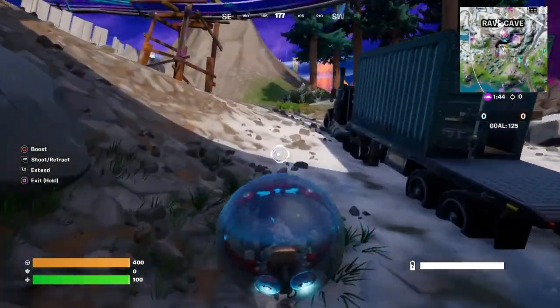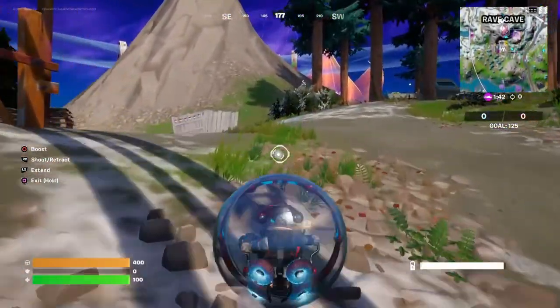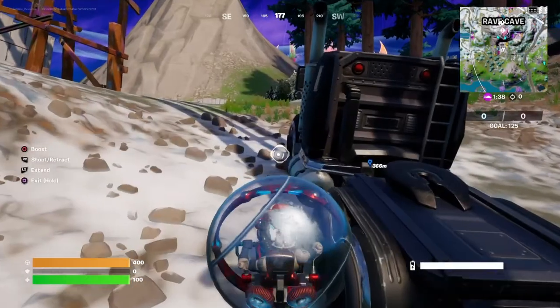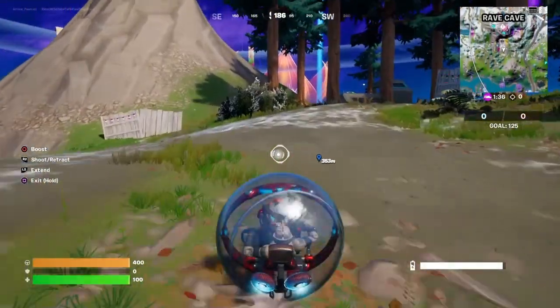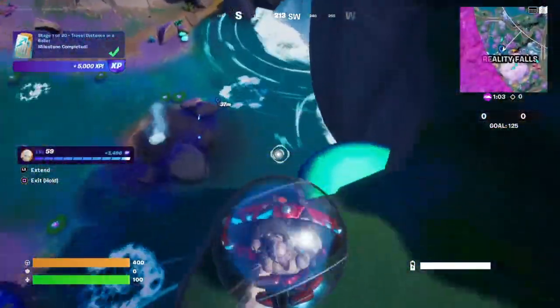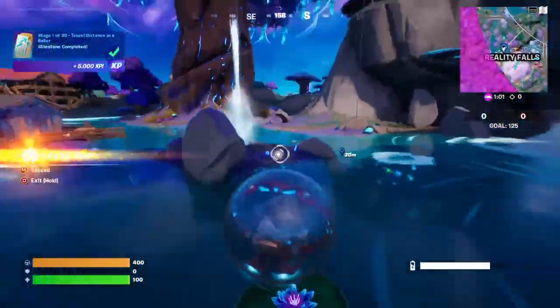The geysers are located in the Reality Falls biome in the southwest section of the map. The best one to go to is right next to the big tree in Reality Falls. Let's go down there, wait for it to shoot up, and make sure we're on it.